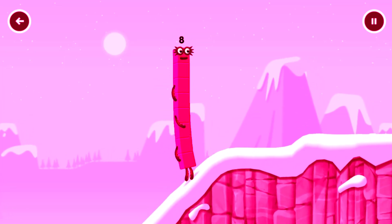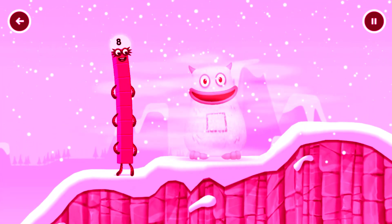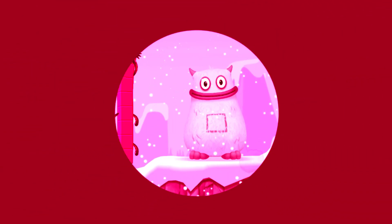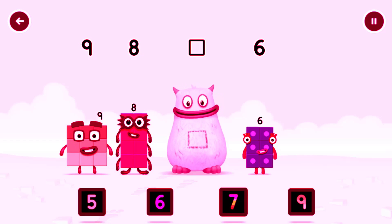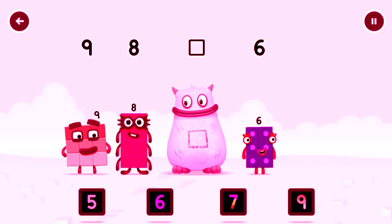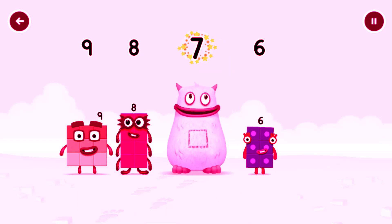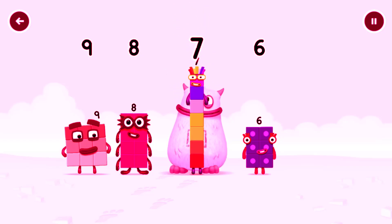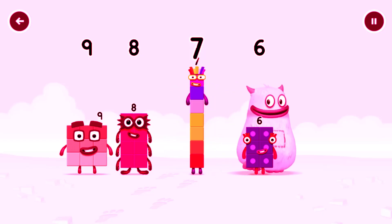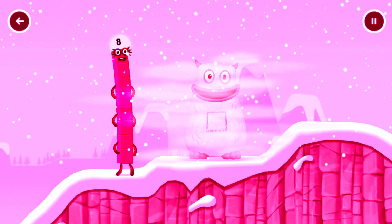This is great. Yum yum. There's someone in my tum. Find the missing number to reveal who's inside Big Tum's tum. 9, 8, yum. 6. Yum yum. Who's in my tum? Drag the missing number. 7 was in my tum. Yum yum. Well done. 9, 8, 7, 6. I'll be back.